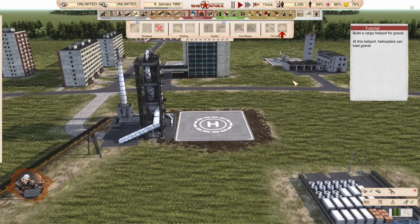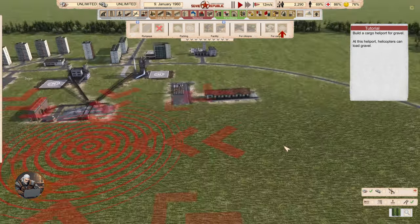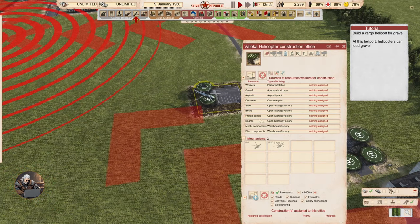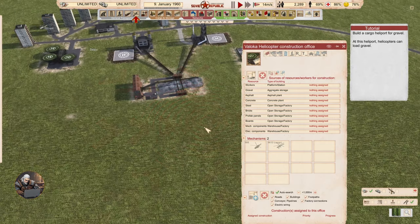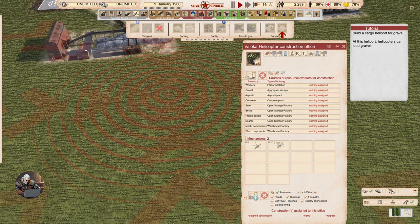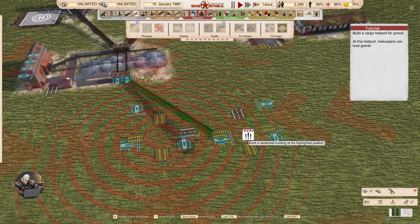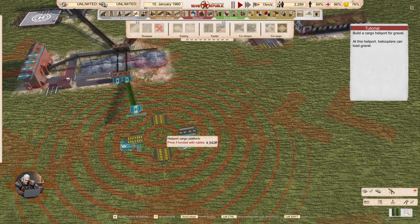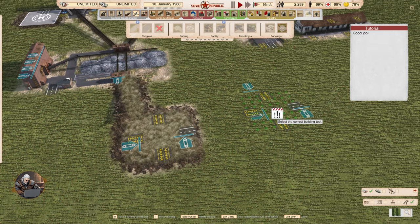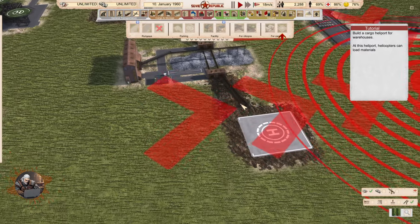Build a cargo heliport for gravel. At this heliport, helicopters can load gravel. I was actually thinking we'd have to buy a lot of trucks to bring the materials here and then have helicopters take them — but apparently not. So this one has inputs now — from the storage with the gravel. So when a helicopter comes, it will be able to take the gravel from here.